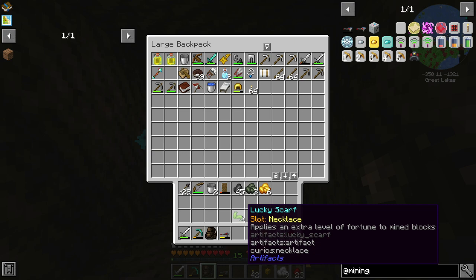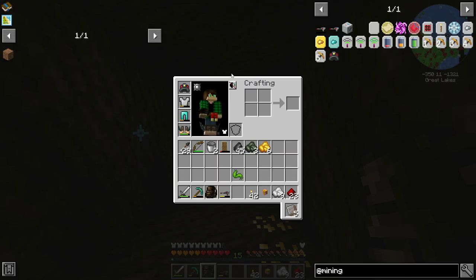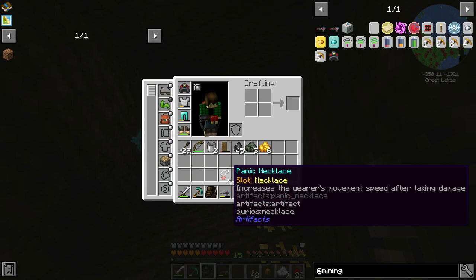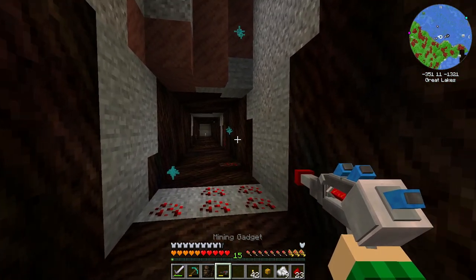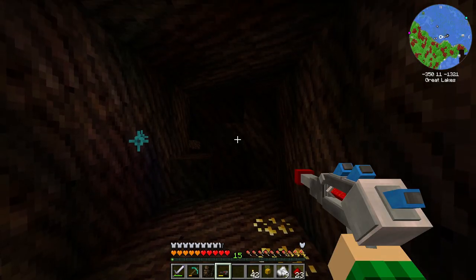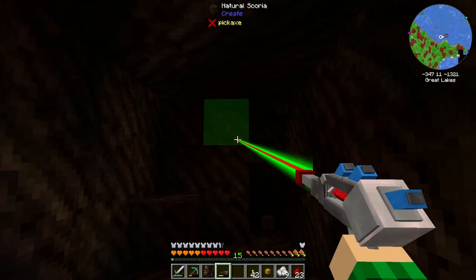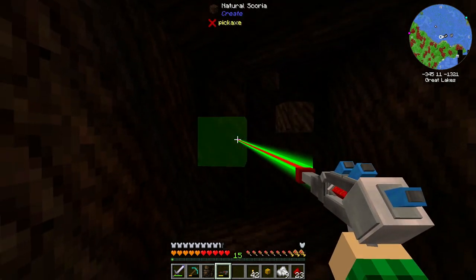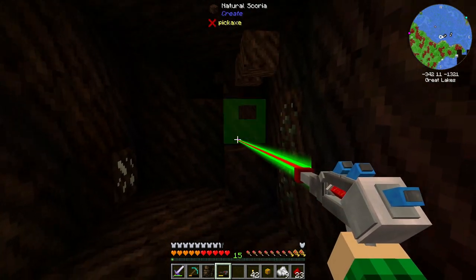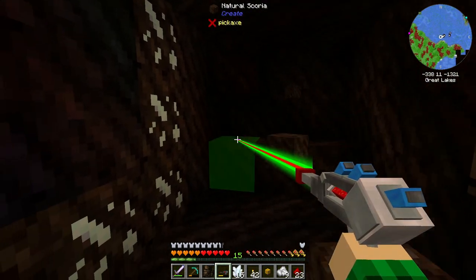In that cave yesterday where the boss killed me, I explored it later off-camera and found a lucky scarf, which is a necklace slot item that applies an extra level of fortune to mined blocks. I totally forgot to put this on because we don't need the panic necklace — the scarf is just better. So we can use that while mining. I've just been going in a three by three here. The light placement is nice. I made that off-camera real fast because this scoria is so dark you can probably not see anything. I might have to close my window — it's really sunny outside today and it's difficult to see. I've yet to find diamonds; as soon as I do, I'm making a three by three upgrade.